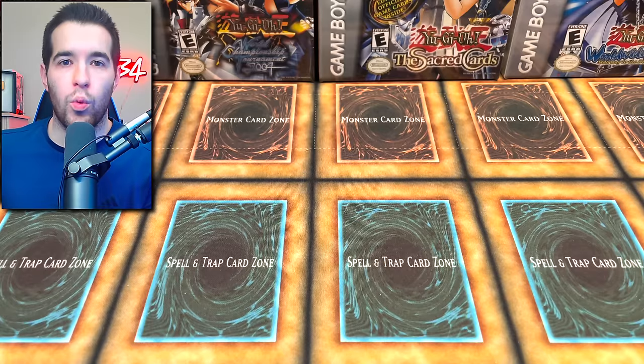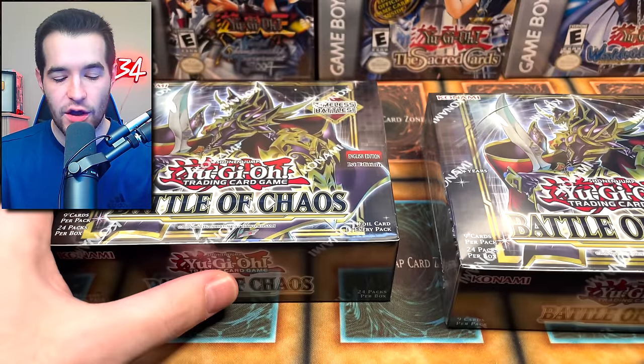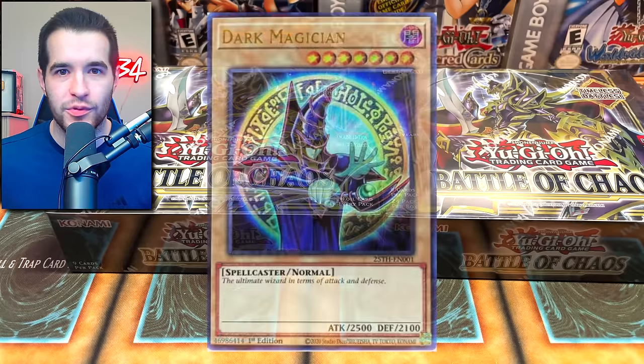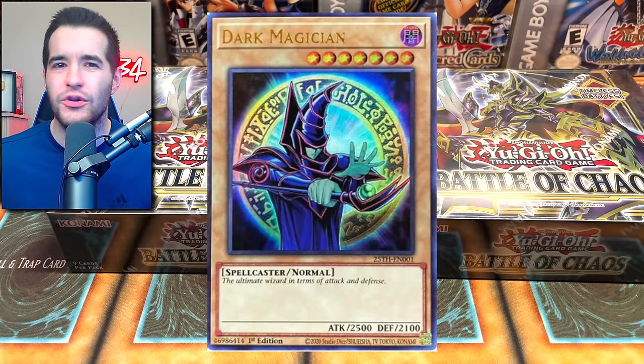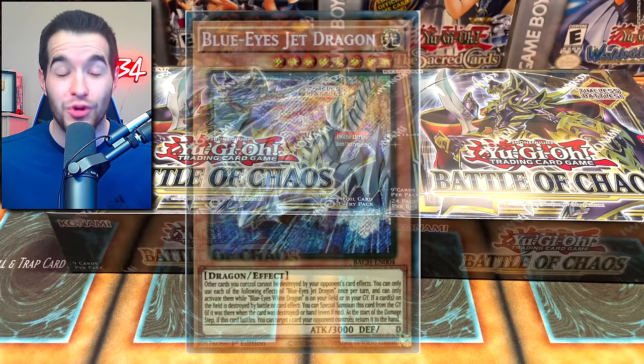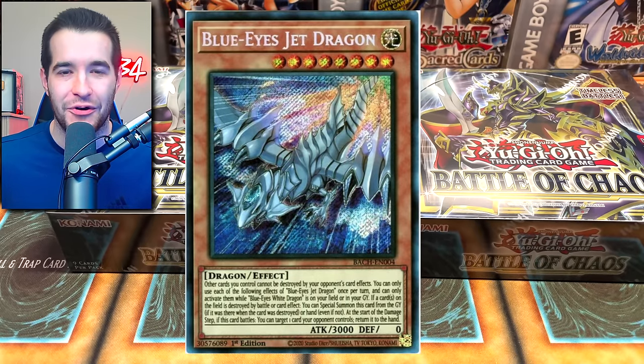Today we're opening the newest YuGiOh set, Battles of Chaos. We're back with another video opening the newest Battles of Chaos set, which contains that Dark Magician — which seems to be very hard to pull, maybe a little easier than we originally thought, but still pretty hard. Plus a bunch of starlights, Dark Magician support, Blue Eyes White Dragon support, and the Blue Eyes Jet Dragon — I'm super excited for that card.